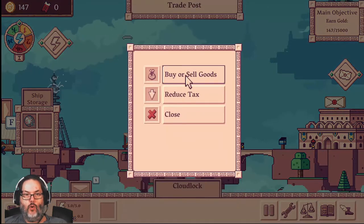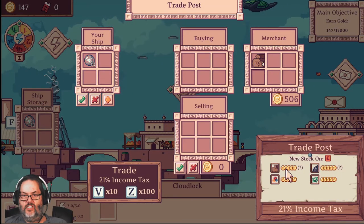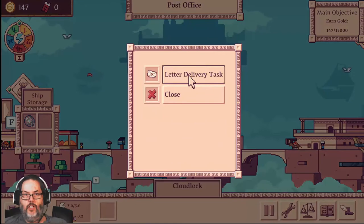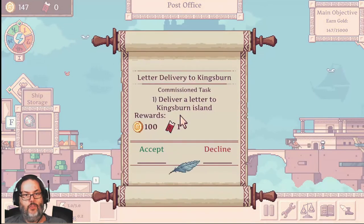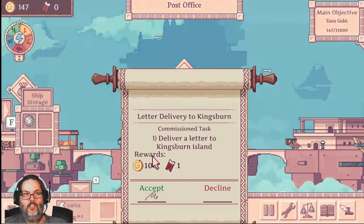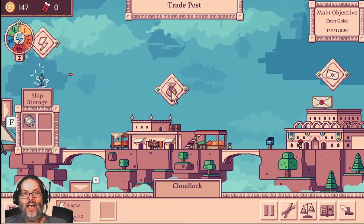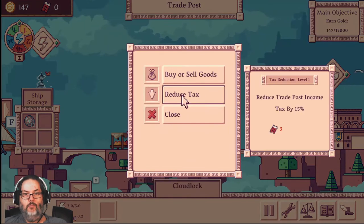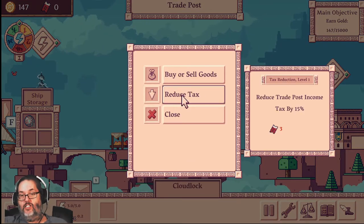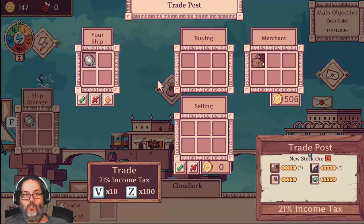Let's pop into the trade bazaar here. All they sell is wood, but you can see it's very expensive, so we're not going to buy anything. We're going to head over here, and there's a quest. They said, hey, deliver this letter to Kingsburn and we'll pay you 100 gold and give you a ticket. Now the tickets are kind of neat — once you get tickets, you can buy down the tax rate by hitting reduce tax. It takes three tickets to do it, but it will reduce the tax income by 15%.